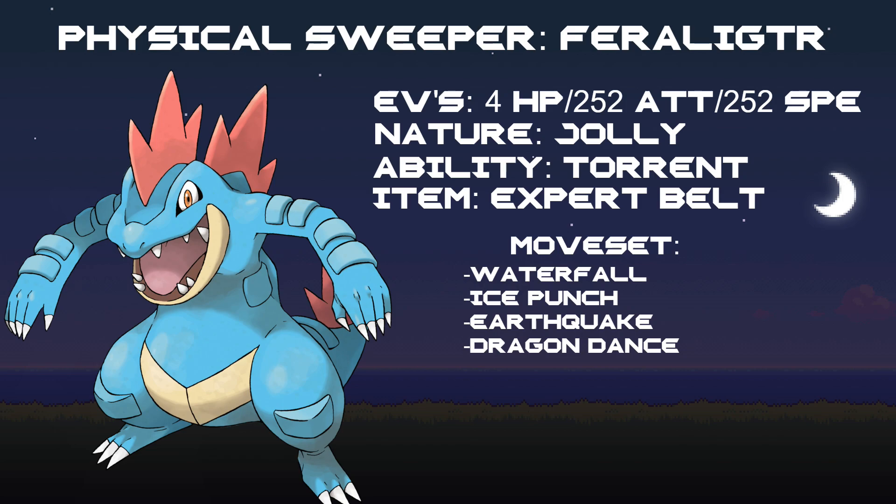We're going to go with a moveset of Waterfall, Ice Punch, Earthquake, and Dragon Dance. Dragon Dance is a setup move, so the idea is to swap in on something that can't really affect Feraligatr, Dragon Dance up, get the speed advantage, and then use Waterfall, Ice Punch, and Earthquake to counter everything. Ice Punch is there to counter any Grass-type, and Earthquake is there to counter any Electric-types. Waterfall is just a very good, powerful STAB Water move.